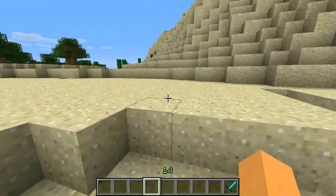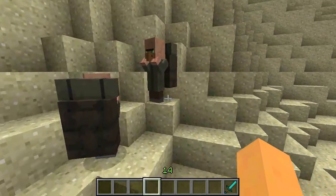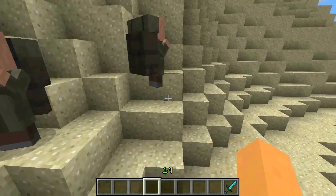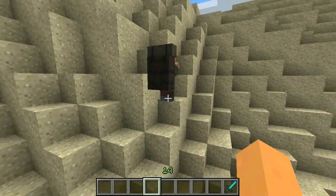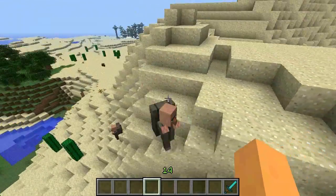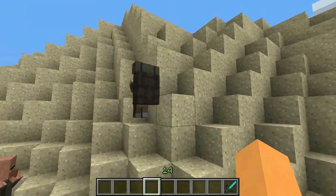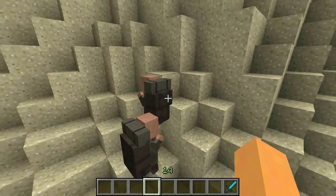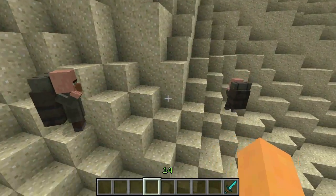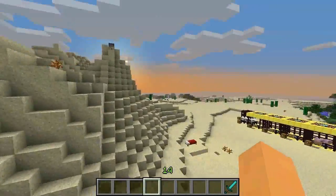Starting off with a couple of passive mobs — these guys on the hillside are called Traveling Merchants. They're pretty much villagers you can find all over the world, making it easier to trade without having to go to villages. The main difference is they have a big backpack on their back with a tan look. The problem is during the night they have nowhere to run and hide, so they're pretty much done for. They have the same trades as regular villagers.